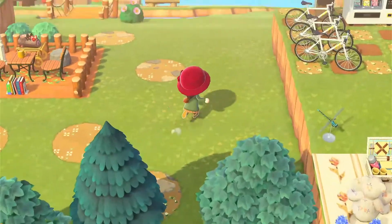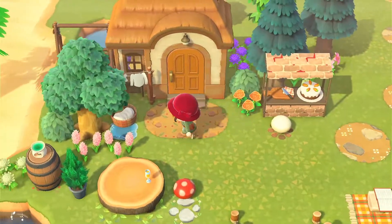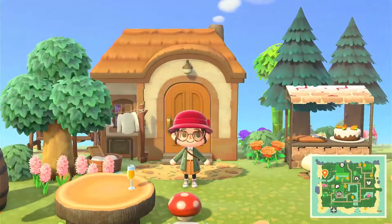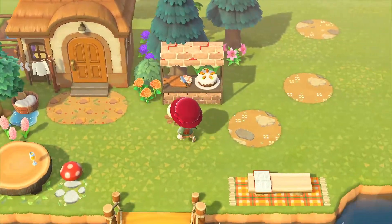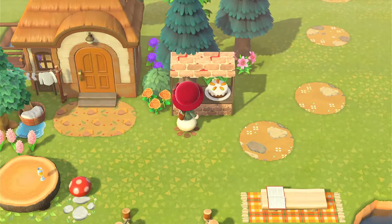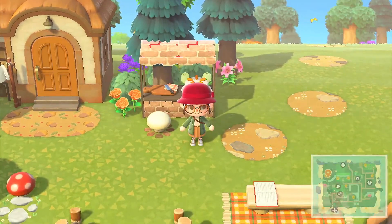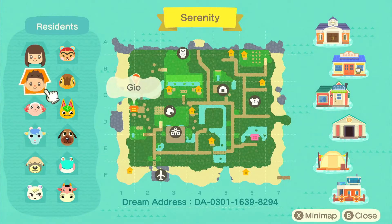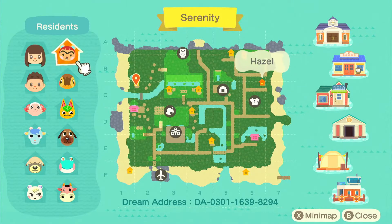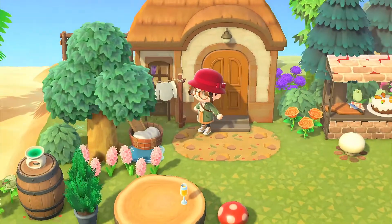Over here we have a little bridge — I love this bridge. Okay, this is my favorite villager yard! Just took a little screenshot. We've got what looks like a possible outdoor kitchen — I'm not entirely sure what it is, but in Animal Crossing it doesn't have to make sense to be cute. This is Bea's house — I love Bea!